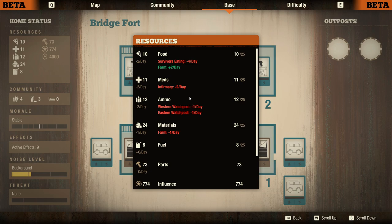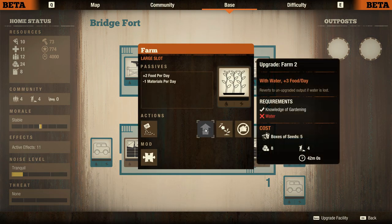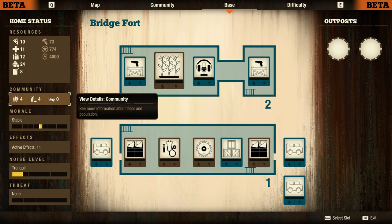We might want to check that — I might start looking for outposts today. We definitely need ammo outposts. Materials we have plenty of, food is a little bit of an issue but we have a farm which gives us plus two — we have a large slot farm this time. Unfortunately we don't have water so we cannot upgrade it to the next level, but we have enough beds for everyone.